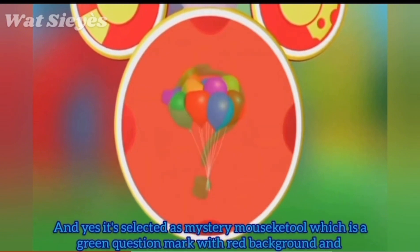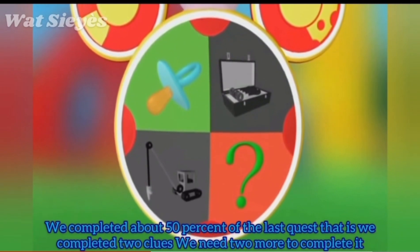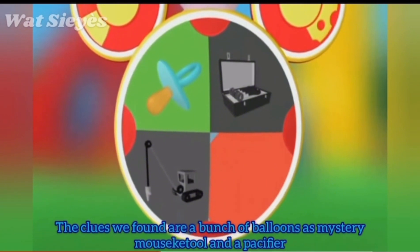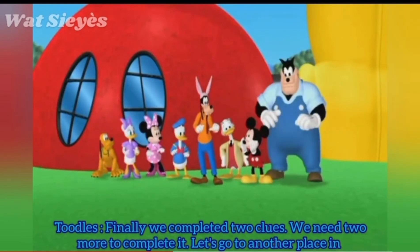It's selected as Mystery Mousekedoer — a green question mark with red background — placed at the bottom right side of Toodles and Mousekedoer. We completed about 50% of the last quest. The clues we found are a bunch of balloons as Mystery Mousekedoer and a pacifier.